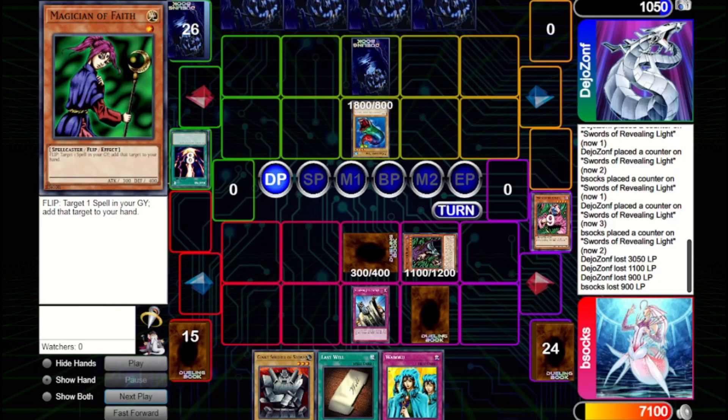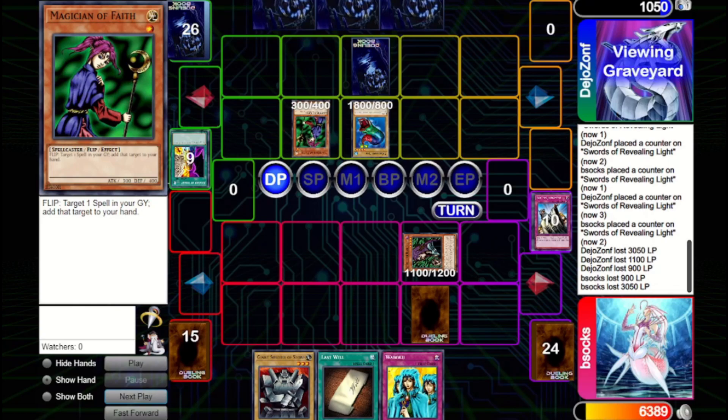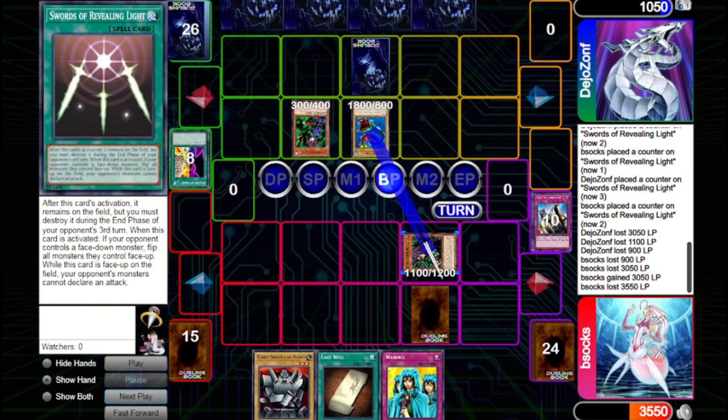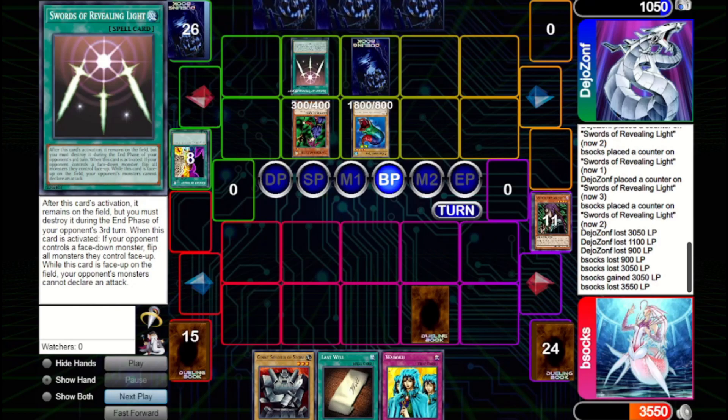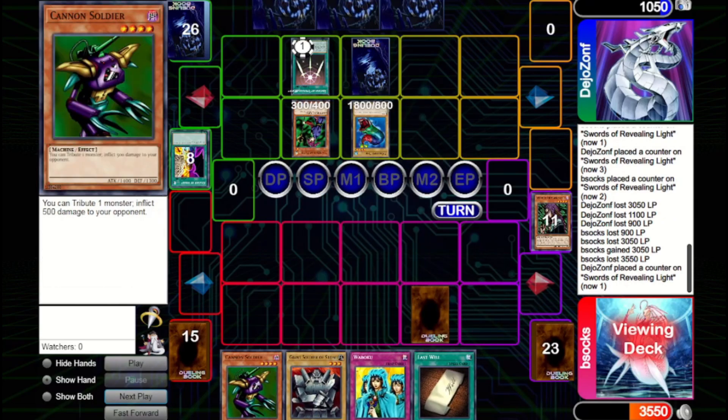They attempt to Raigeki our board — we Solemn Judgment it. This might be a mistake because if they have Change of Heart to follow up, they know our set monster is a good target. And they do have Change of Heart — they flip up Magician of Faith and get Swords of Revealing Light, which puts a damper on our plans. They beat over our Witch, attack directly with Magician, and we use Witch to search out Cannon Soldier. We get Magician of Faith back in the end phase.